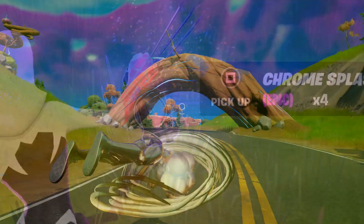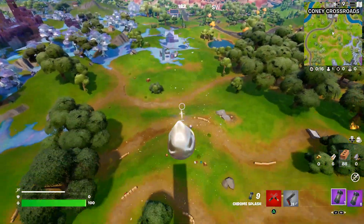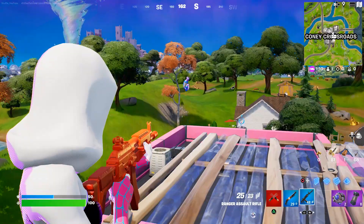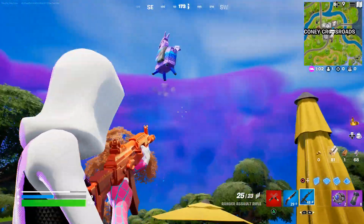Yesterday the new chrome splashes were added, which allow you to become a chrome blob, phase through walls and be immune to fall damage. But what happens when you throw one of these onto a walled loot llama? Let's find out.